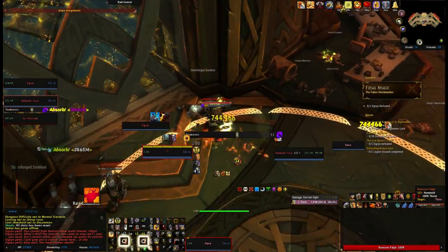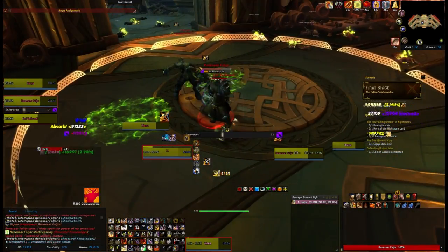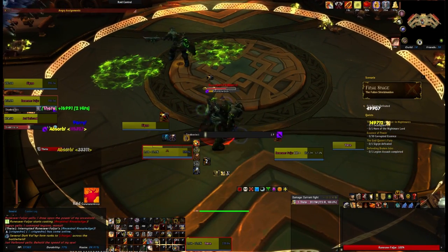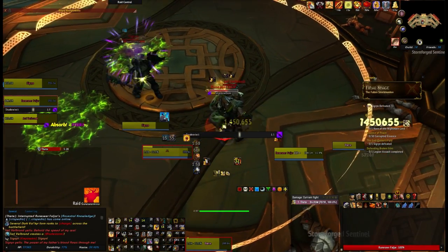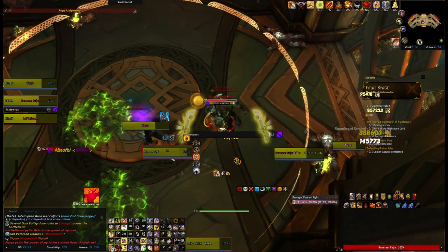She won't complete the demon form cast when the stun wears off either. However, if you stun her while already in demon form, the damaging aura will resume when the stun wears off. So it's always better to stun her before she turns into demon form. She does a telling shout when she's about to cast it, and it takes several seconds to cast, so you need to be listening out for that.